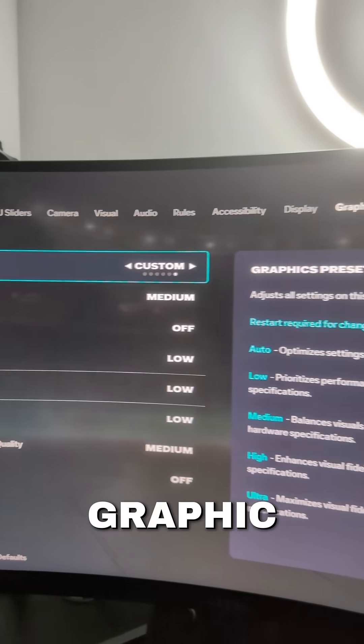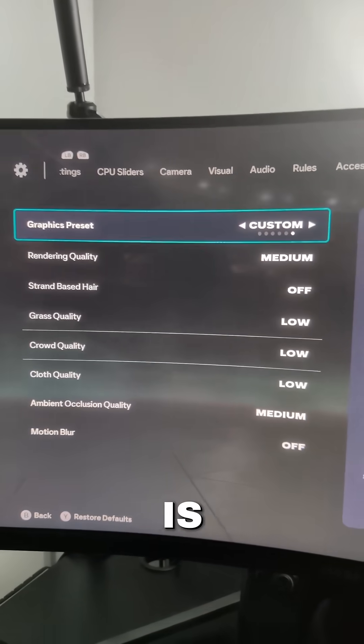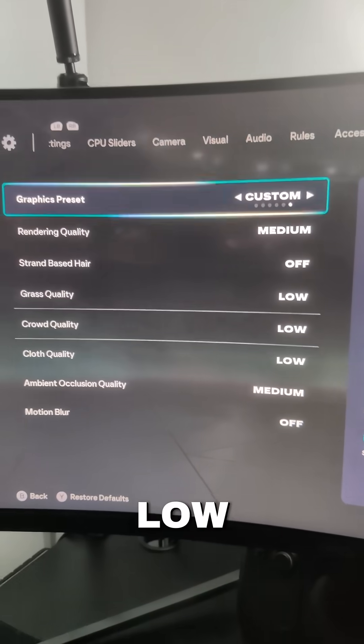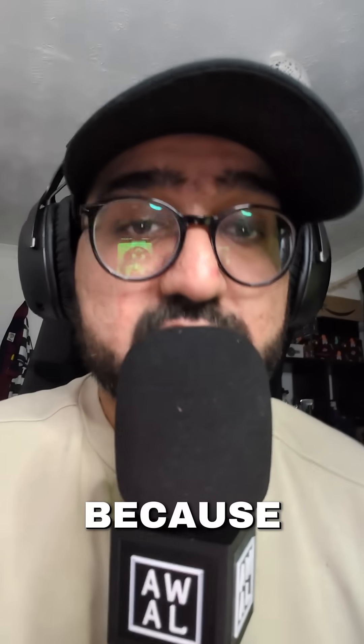Here are the graphic settings. As you can see on screen, the graphics preset is set to custom. Rendering quality is medium, strand-based areas off, grass quality low, crowd quality low, cloth quality low, ambient collision quality medium, and motion blur is off.